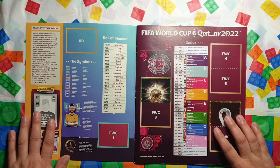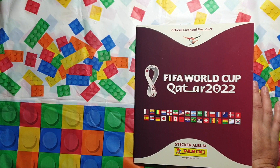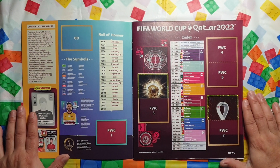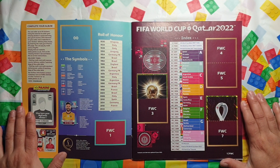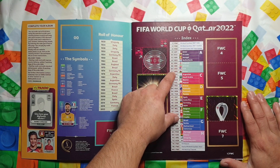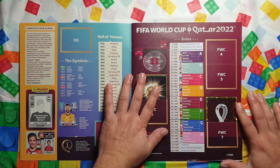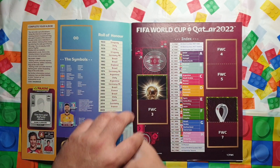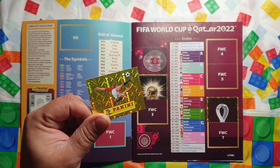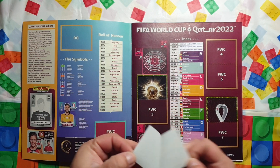Hello everyone, and welcome to another video on my channel. Today I'm going to be putting stickers in the FIFA World Cup Qatar 2022 album, which has started today. Qatar played Ecuador in the first group, and I think tomorrow is England versus Iran. I've got 219 stickers all nicely in order. I'm going to see how many I can put in within half an hour. The first one is this very nice shiny holographic Panini logo — number double zero.